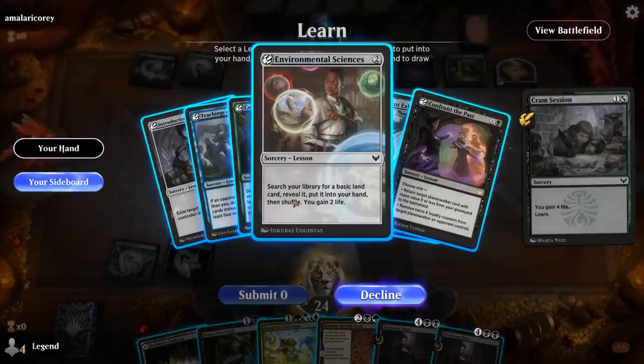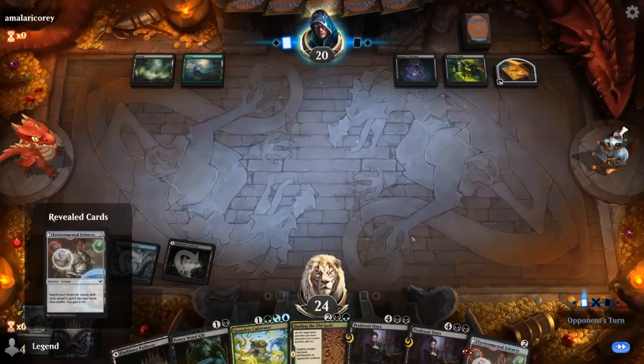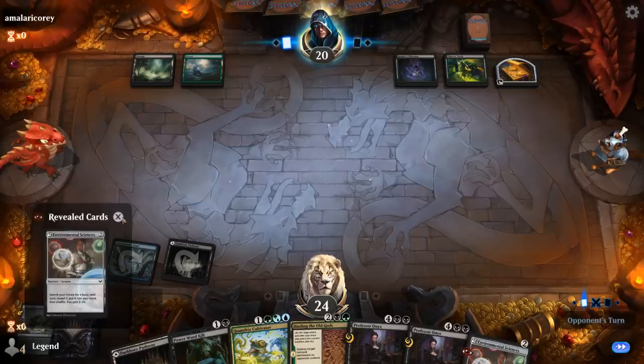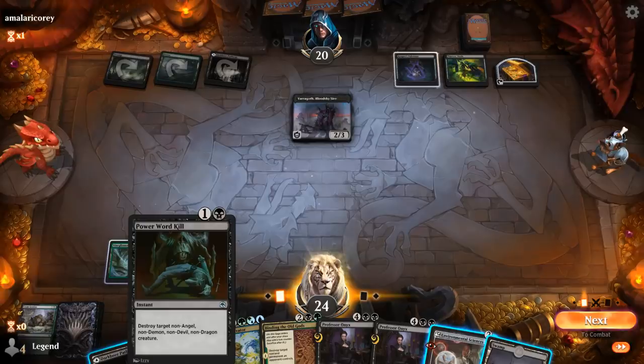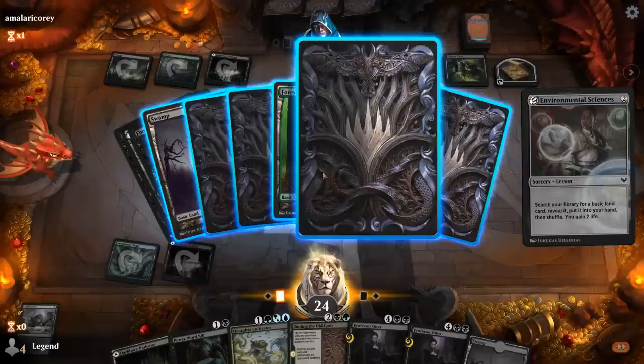I might want to get Environmental Sciences to hit my land drop — could also go for Introduction to Prophecy, but I'm happy getting a basic land and gaining two life. Varagoth is a demon which we cannot kill with Power Word Kill, so we'll have to Binding it next turn. I'll get a forest and can grab an island with a Cultivator if we want.